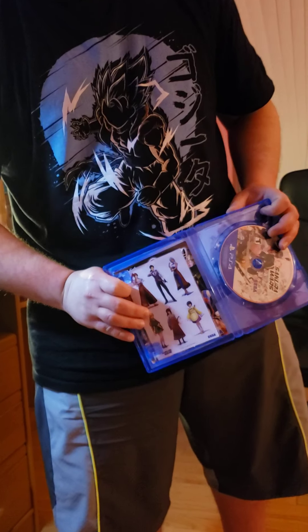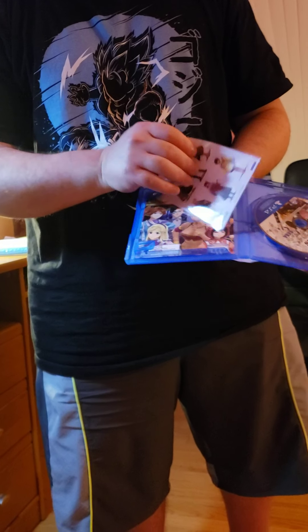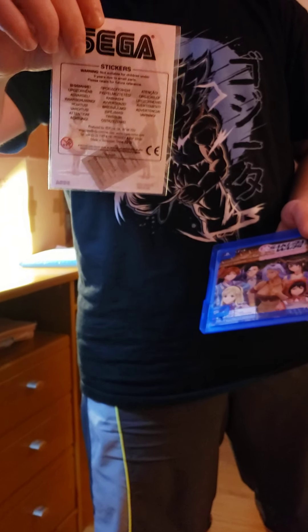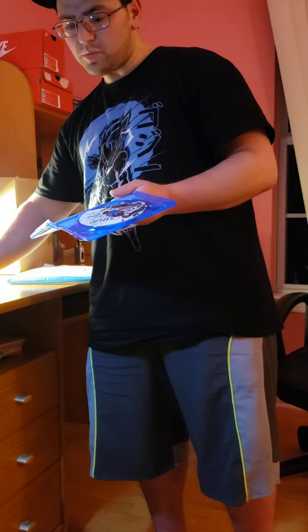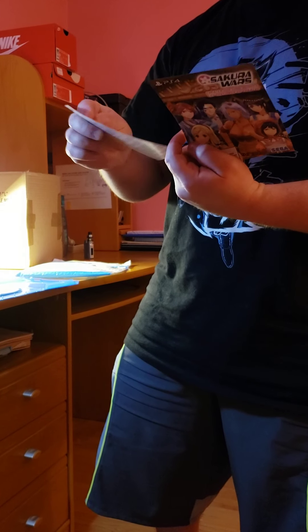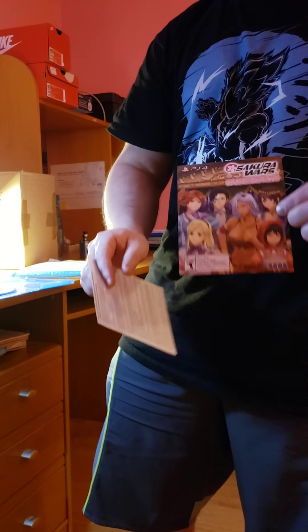Opening this up — this is the game disc. And this is a bonus that came with it. These are basically stickers of the main characters. Here's a Sega logo. Pretty cool — maybe find a place to put them. Maybe just put them on my notebook or something. It doesn't have a pamphlet, but there is a code on the back side for these DLC costumes.